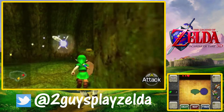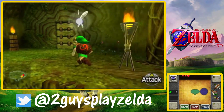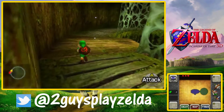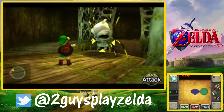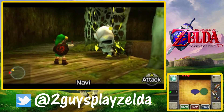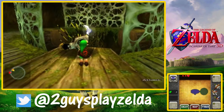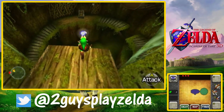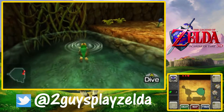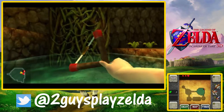Right here are Gold Skulltulas — there are actually 100 of these in the game. Going along with the 100% walkthrough, we'll be collecting all of those, and yeah, it's a pain. I've never actually collected all 100 of them, so that's going to change. Every 10 you get rewards, and the rewards are good up until 50. Basically all you need to get is 50 of those things and then you're set.